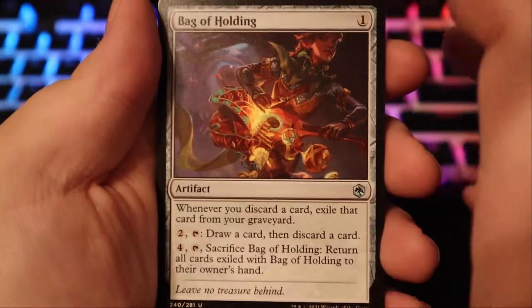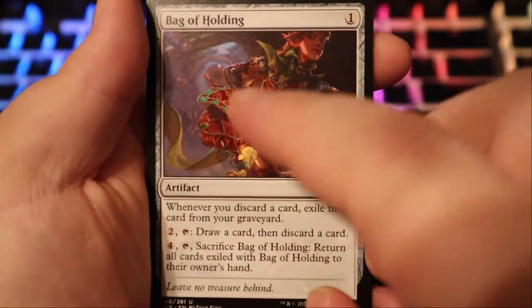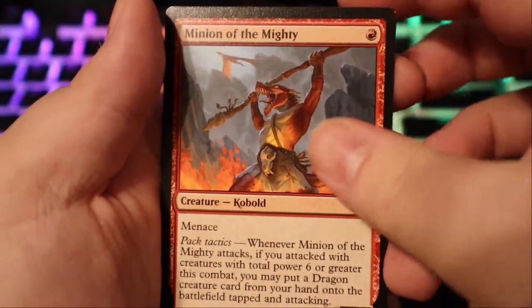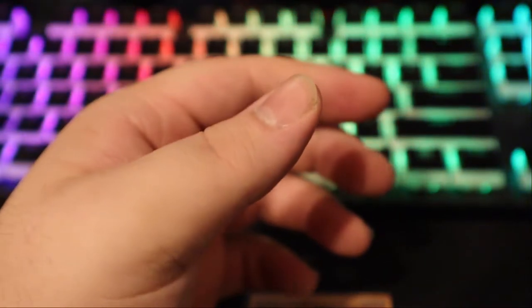Bag of Holding — yes! Everybody's favorite piece of equipment. Hell yeah. We have Minion of the Mighty — just a little kobold, I love kobolds — and then we have a forest. I forgot to take it off the back at the beginning of the pack. So we're gonna put this Baleful Beholder in a sleeve.